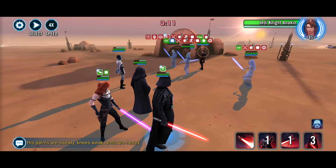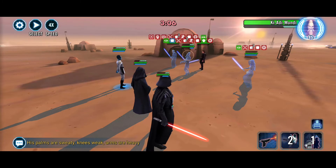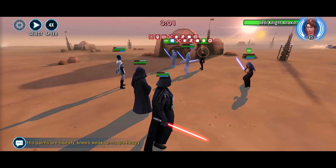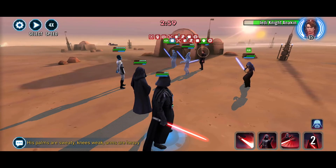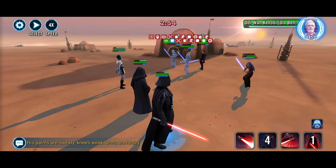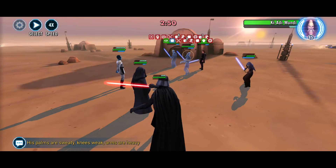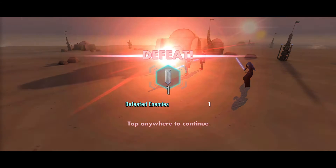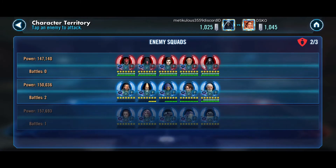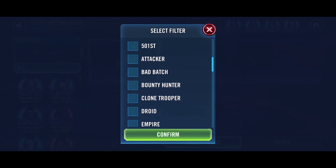Now we're just seeing who we can get out — maybe we can get out Anakin, that'd be pretty cool. We need all of the turn meter we can get. Okay, at least we took out Qui-Gon. Who can we clean this up with? We do have Bounty Hunters — so that's good.